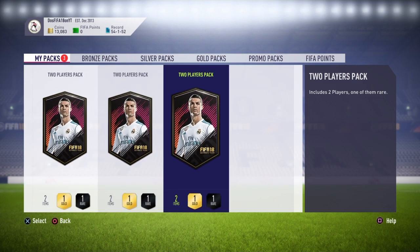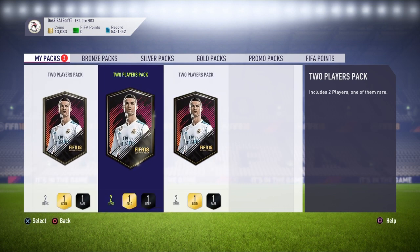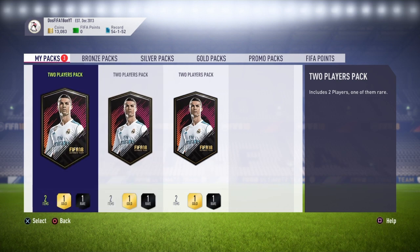Three two-player packs are actually pretty good — they include two players and one of them is rare. It kind of sucks that only one of them is rare, but it's just good easy packs. I spent 2,000 coins. So those are the players you want to use: Insigne for the attackers one, Carrasco for the midfielders, and Glick for the defenders one.